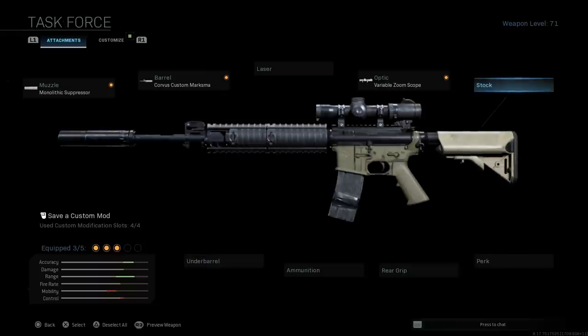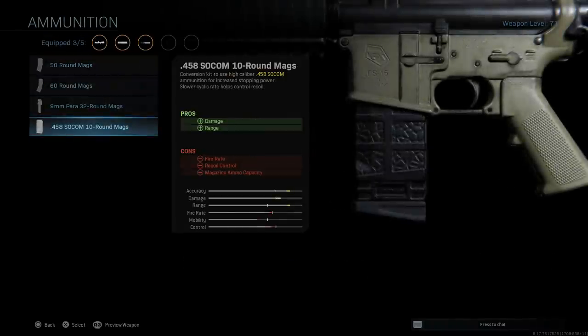For this Warzone build we're using different attachments than the conversion video to maximize performance. We're going to skip the stock and use the base stock, and skip the perk and rear grip. For ammunition, we want the .458 SOCOM 10-round magazine. The pros are damage at range; the cons are rate of fire, recoil control, and magazine capacity — going from 30 rounds with standard 5.56 down to 10 rounds for the .458 SOCOM.